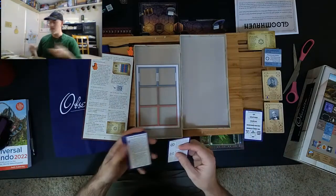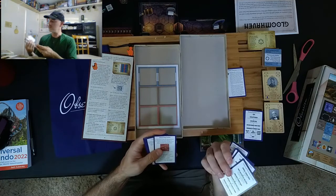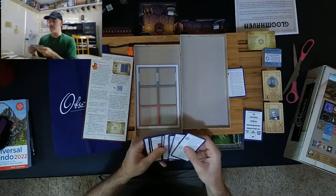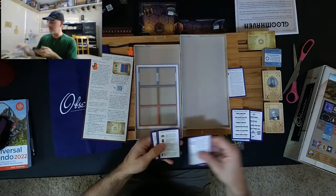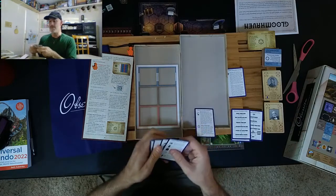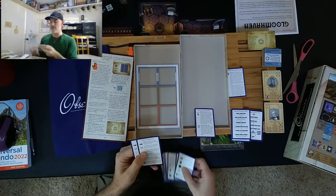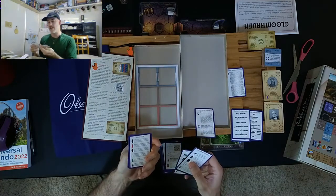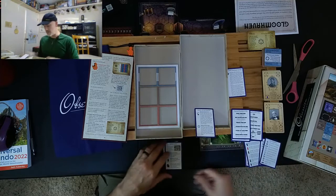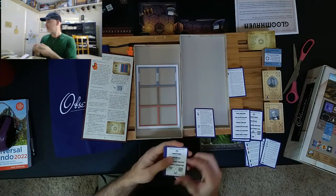We also have victory point icons — that's pretty handy. Special actions, round track icons, servant icons — I think some of these are extra for the base game because of the extra families. We probably won't use some of these because we pretty much only play with the Upstairs Downstairs expansion.